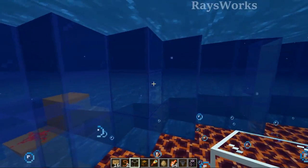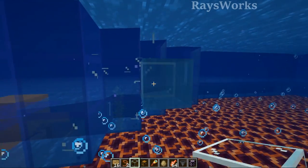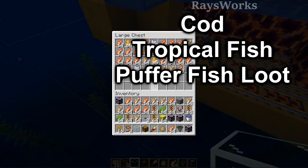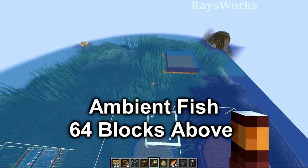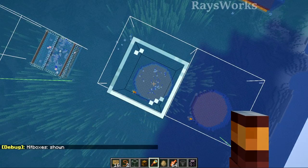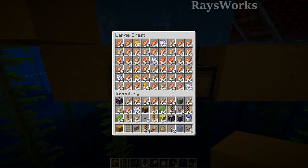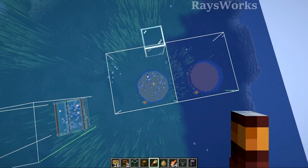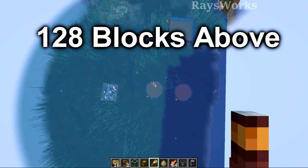To fill the farm with water, place a floor underneath, add water sources until completely filled, then break the floor. If you build this inside a lukewarm ocean you'll get cod, tropical fish, and puffer fish loot. For salmon, build it in a cold or frozen ocean. For ambient fish, AFK only 64 blocks above the farm. Running this farm in a lukewarm ocean after one hour produces two double chests of loot. The fish can be used for cats and provides useful bone meal.